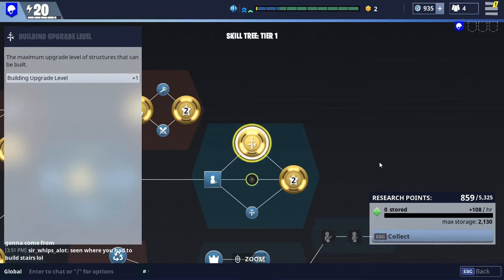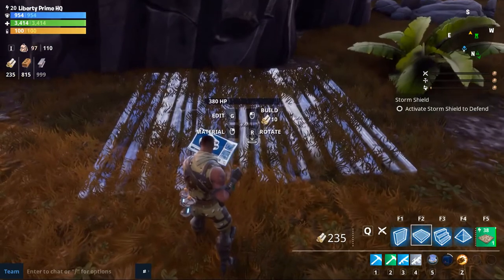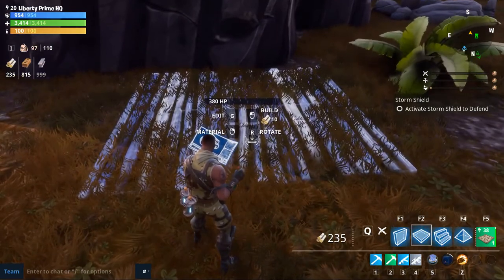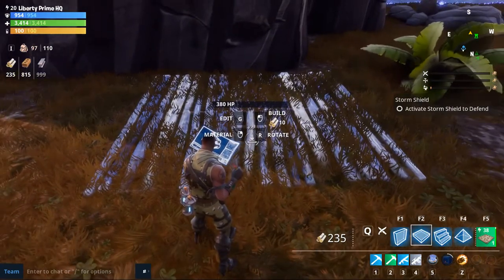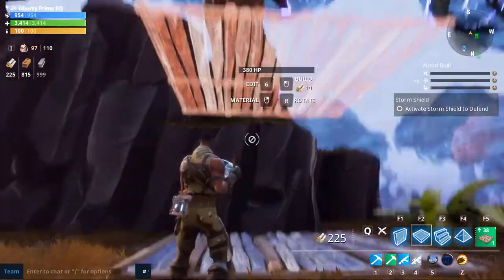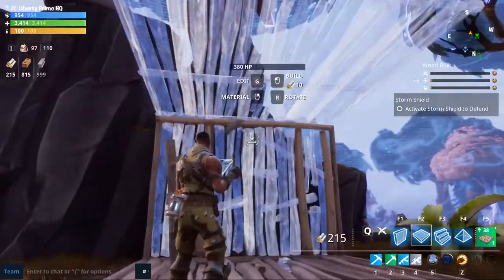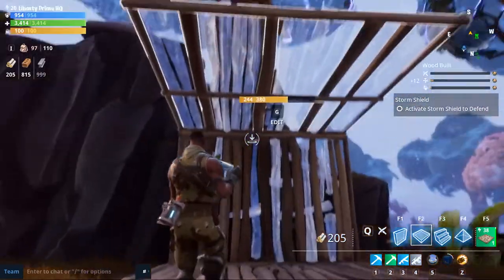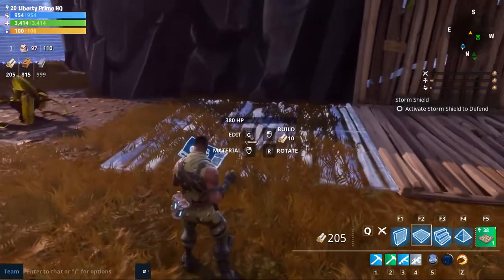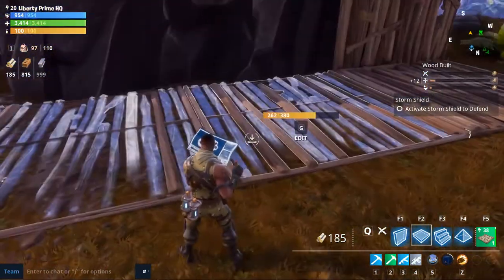I'll show you how to upgrade walls and I'll see you in the game. You've got to make sure you have these two upgrades first, or just one. I'm going to show you every level from 1 to 3. I'm going to place the floors, side walls, and then the top ceiling. I know the floor and ceiling are the same type, but I'm going to show you anyway.